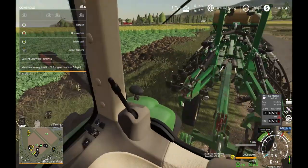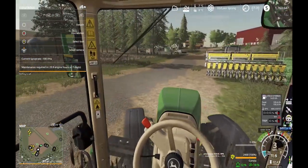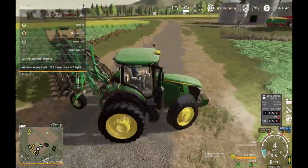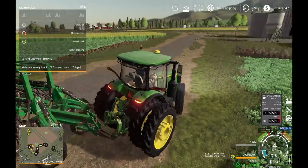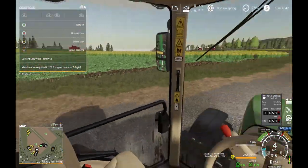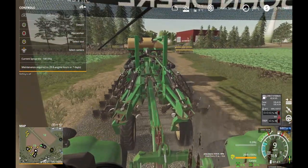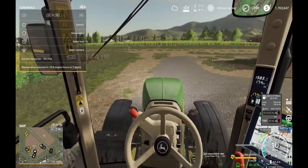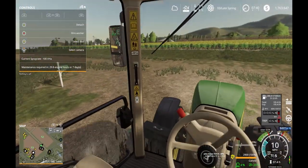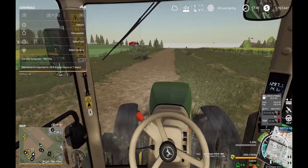I just wanted to let it warm up for a second since it's been sitting for a while, then we can roll on down. Now that I think about it, the 7230 would probably be a nice tractor to pull this planter because it can take pretty tight turns in the way it's configured. That might be a good thing to do in the future. But I really like driving the 70310 — it's just the feel of it, comparing it to real life. This is pretty realistic.